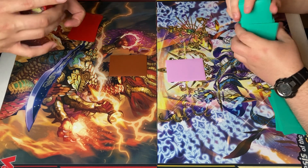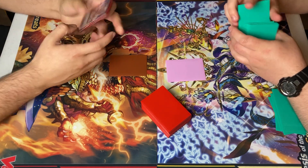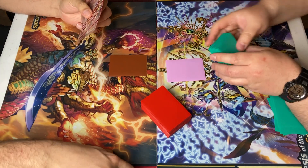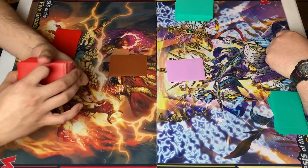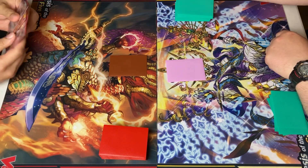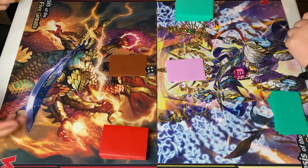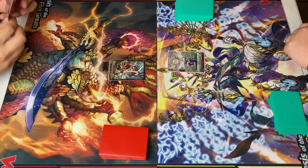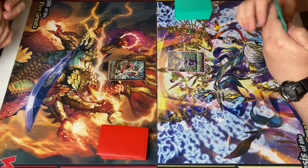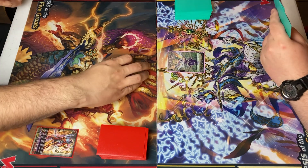Looking back at old Dragonic Overlord, I freaked out — I was like, oh no, I didn't have a grade three in my hand. Bigger than six, I'll start. Stand up, Vanguard. Discard and ride. Go ahead.